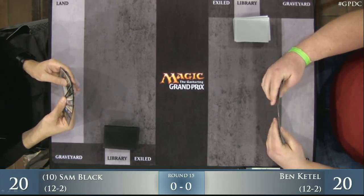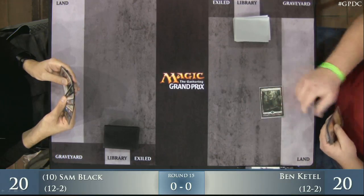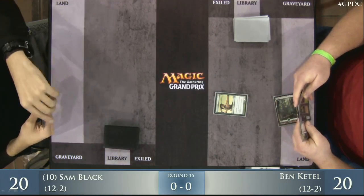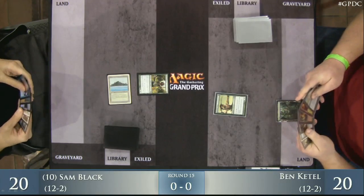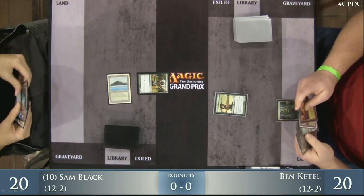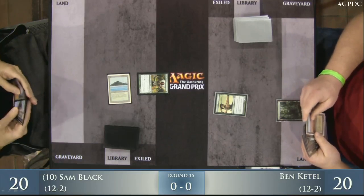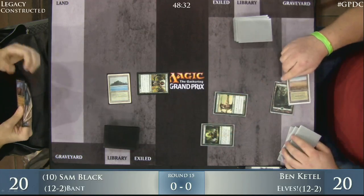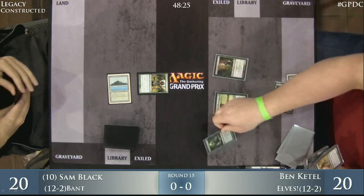Players looking at their opening hands. Sam, we saw a little bit of earlier — he is on the Bant deck. Ben Kettle looks to be on Elves. Elves starts off with Llanowar Elves, sort of the de facto elf over the years. A similar card for Sam Black in Noble Hierarch adds a lot more — different mana colors, has Exalted. This is an important turn for Ben Kettle as he wants to get things moving forward. He kicks it off with a Green Sun Zenith for one and gets a Deathrite Shaman right away.